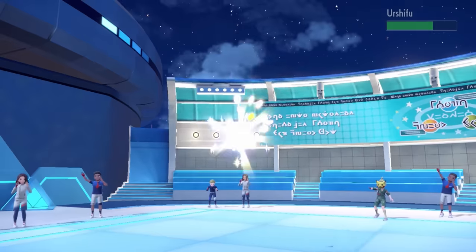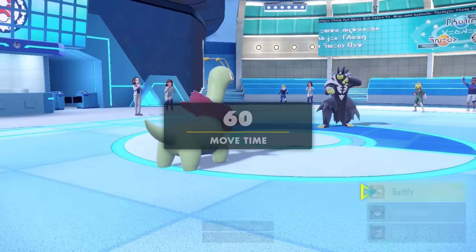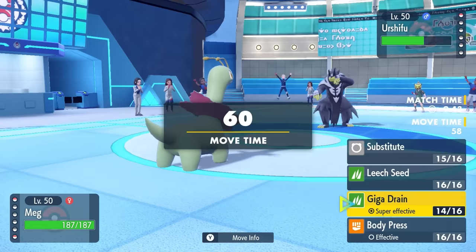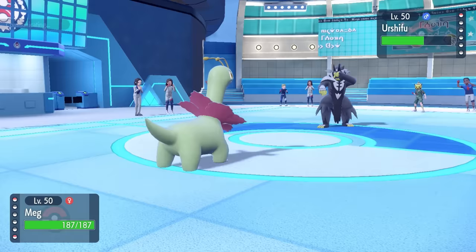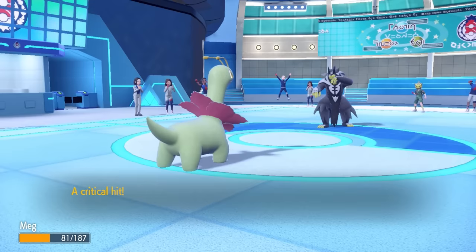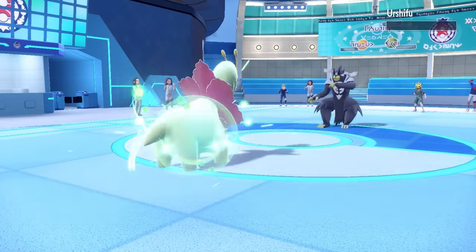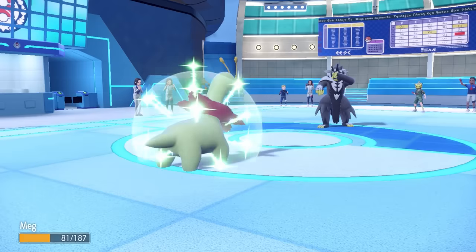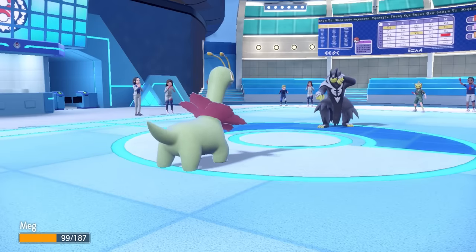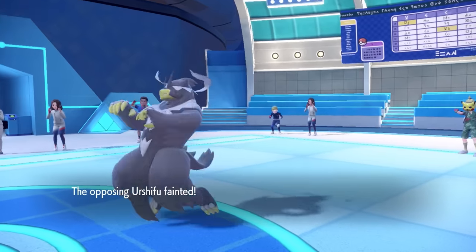Now it's just us and this overpowered bear. But I have the greatest starter Pokémon in all the land — Meganium. I go for Giga Drain; their super effective hit is U-turn, which gets a critical hit but still doesn't bother us. I steal some of that HP, taking care of Urshifu. Meganium finishes off the match in green health.